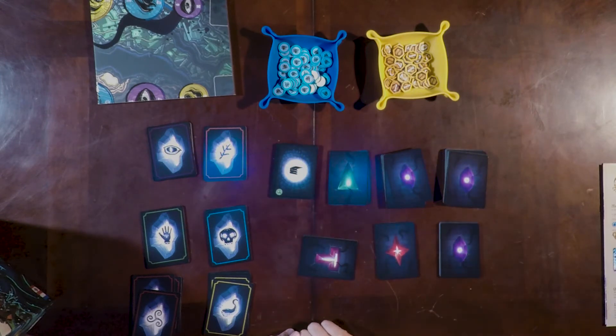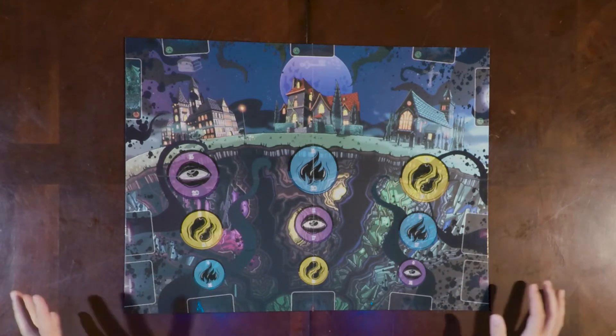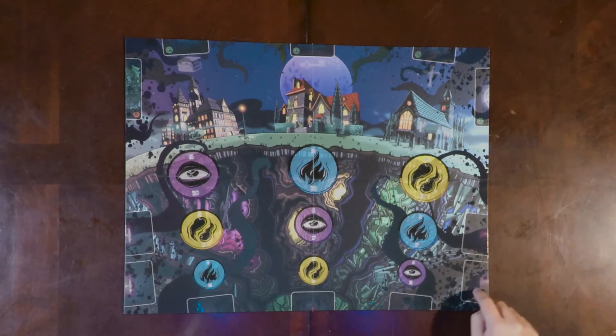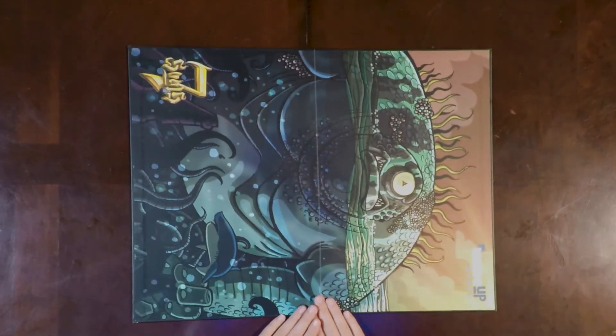Let's look at that board. This board is awesome — it has this translucent paint or something that when it catches the light, these tentacles and dots really pop out of it, which gives it that creepy feeling of H.P. Lovecraft. There are spots all along the board for cards to sit and different pathways leading up to these mansions. The other super cool thing about this board is that it has a full rendition of art on the back.